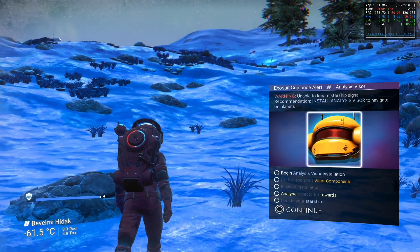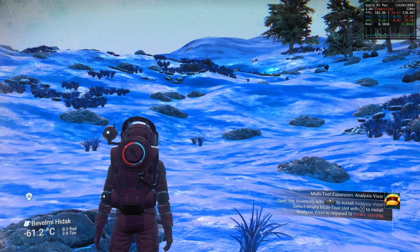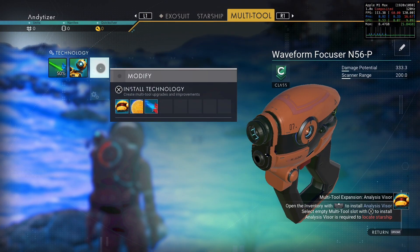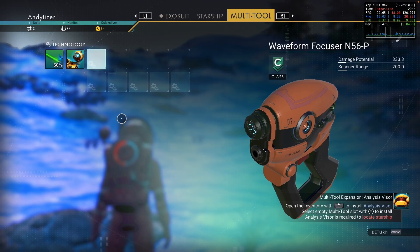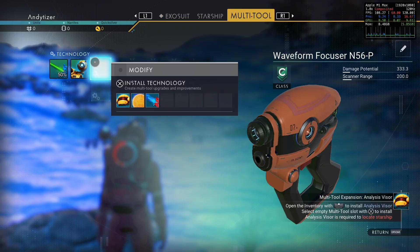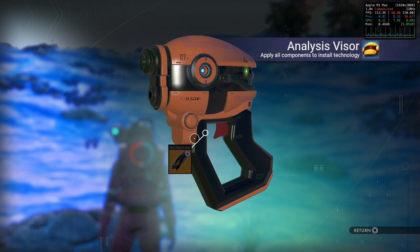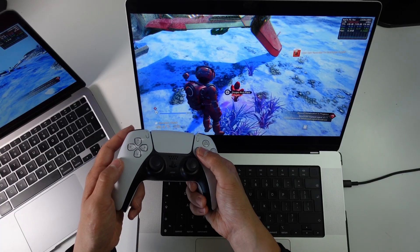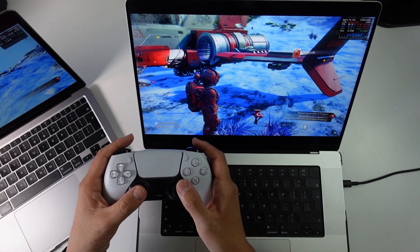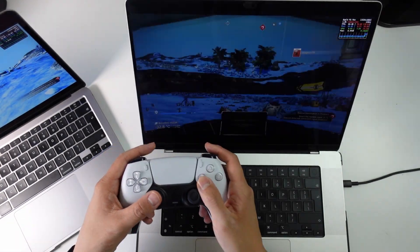I haven't done that much testing — I've only really been using the M1 Macs to play the game so far. The frame rate doesn't stick to 120 fps; it often dips to 70–80 depending on what you're doing on screen. But nevertheless, it's extremely impressive that we can run this game at this level on ultra settings, and it's very likely that this is all due to the optimizations based on Metal 3 and Metal FX.